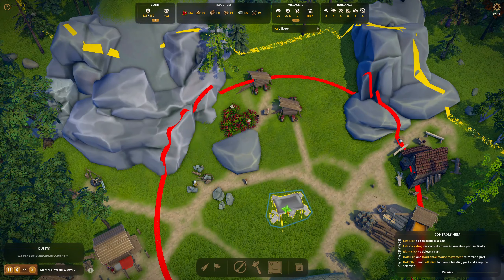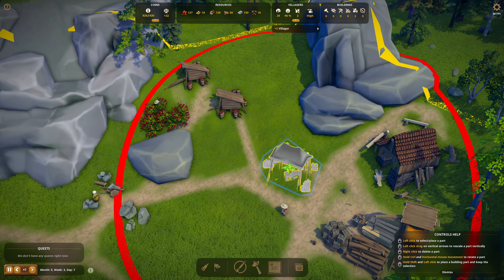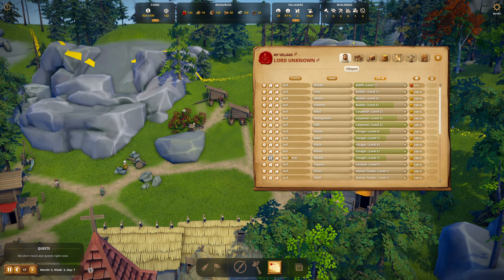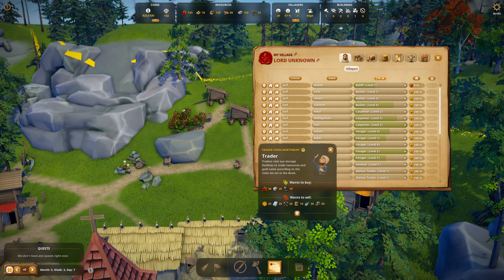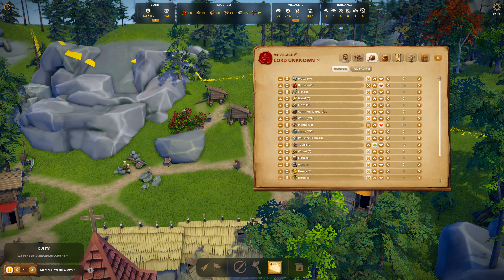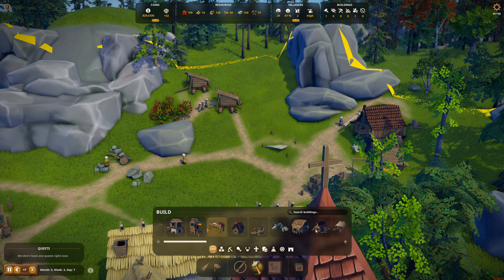Do we have room in the builder's hut yet? Plus one villager — yes, we do. It's going to be Yurik, and then Mariel'd. Transporter — Mariel'd, two transporters for this. Week two, day seven — did I miss a promotion? Not sure. Let's get a stonemason hut in. Plus two villagers. This is all negative over here — let's put the stonemason hut right here. Get that built — you're going to use five cloth, and then we can sell stone.